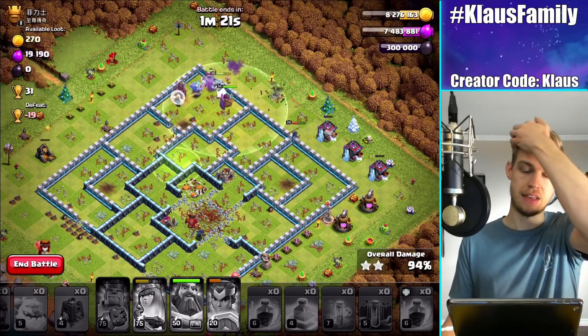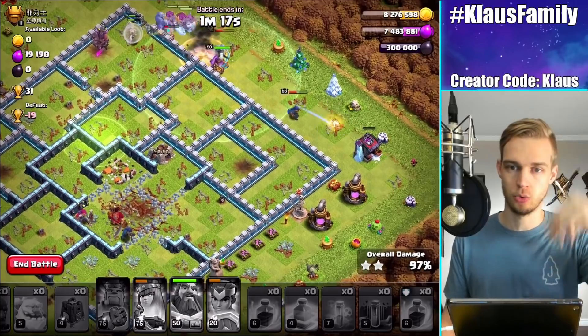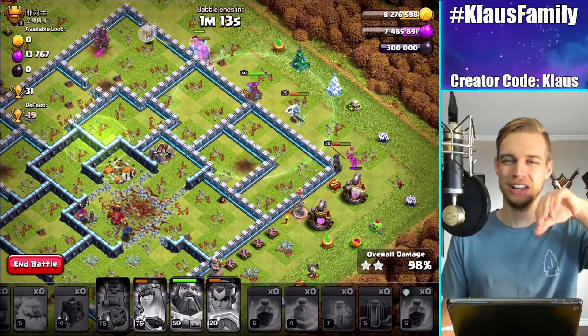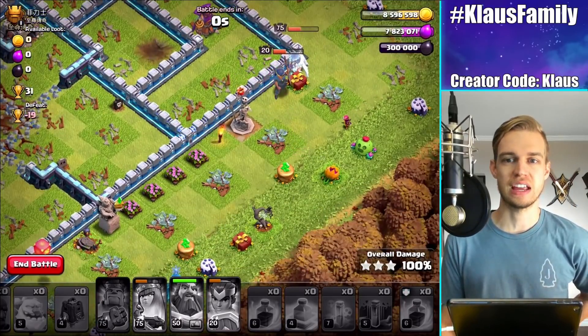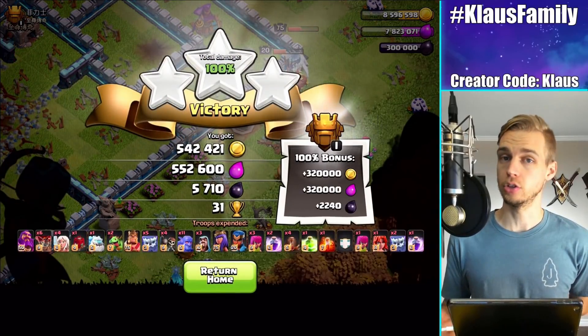That was interesting — I just kind of went crazy with the spells. Rage all the way through. Quad Quake over the Eagle so it went down faster. Just good stuff. There is a solid three-star. That was awesome. And plenty of loot to boot — that's an old expression meaning 'in addition to,' I guess.